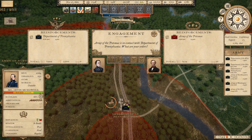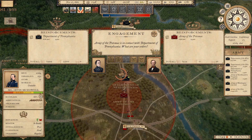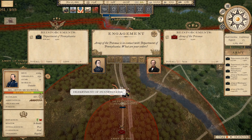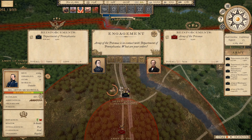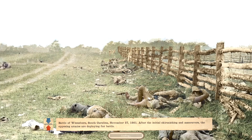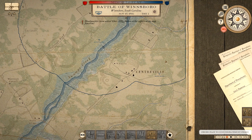The Army of the Potomac is getting in contact with the Department of Pennsylvania. Over here in South Carolina, the Army of the Potomac is marching north and has come in contact with the Department of Pennsylvania, and I guess that means we're going to have to do a little fight. 87-82 versus 79-76, 19 guns versus 9 guns, which is not the best situation, although we do have some cavalry. We'll go ahead and play the Battle of Winsboro, South Carolina — south of where I live in real life.